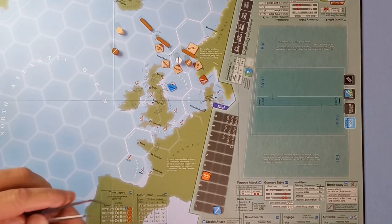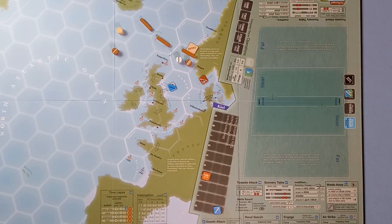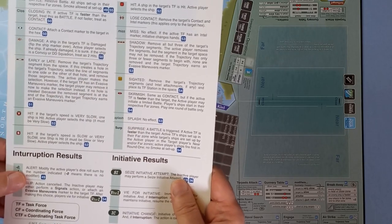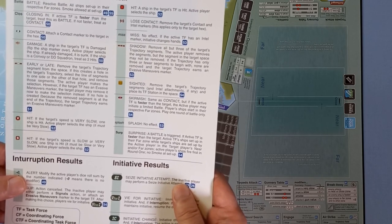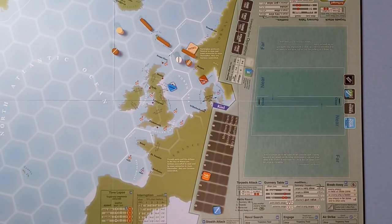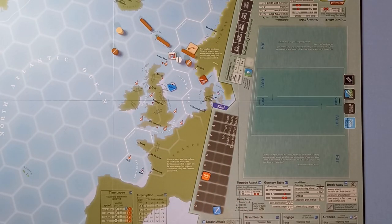A red eye is a skirmish — same as contact — but if the active task force is faster than the target, the active player may initiate a limited battle. Forbes' task force is very slow because of the damage to the Nelson, so it's just a contact marker. The designated task force now has to time lapse. They have an intel marker so they can remove one segment with the intel marker, or do a normal time lapse removing two segments since it's good weather. I think you can do either as long as you take the maximum segments for a normal time lapse.